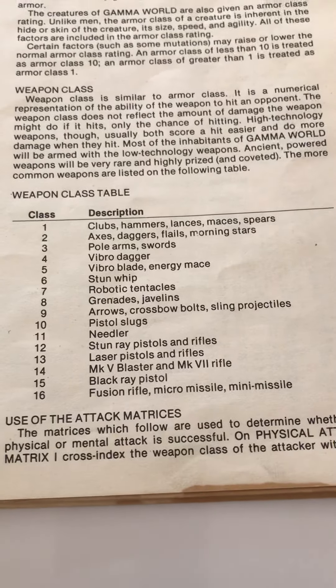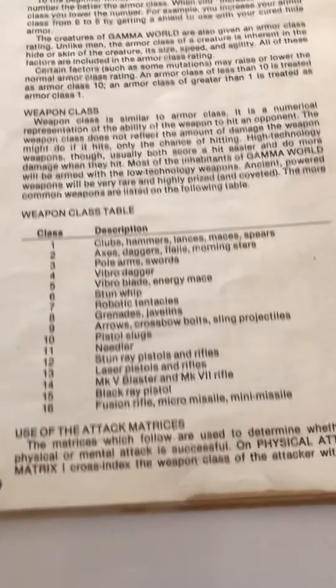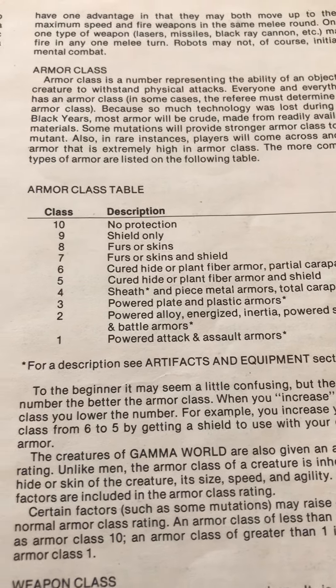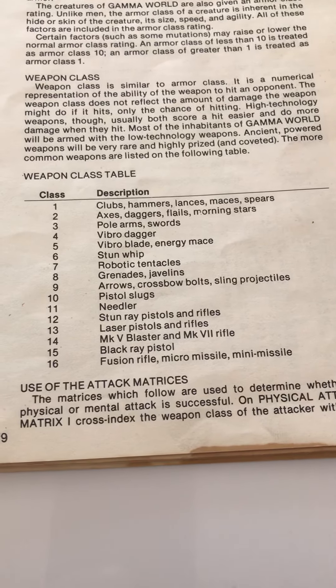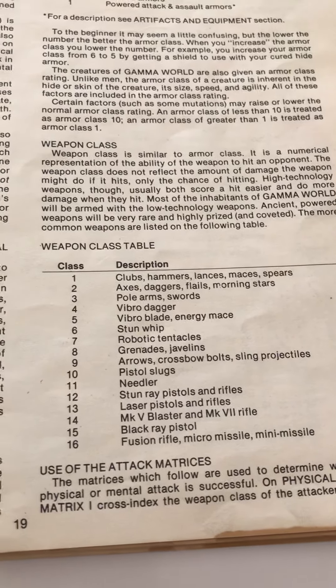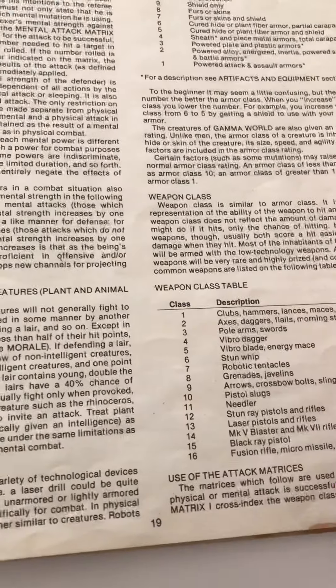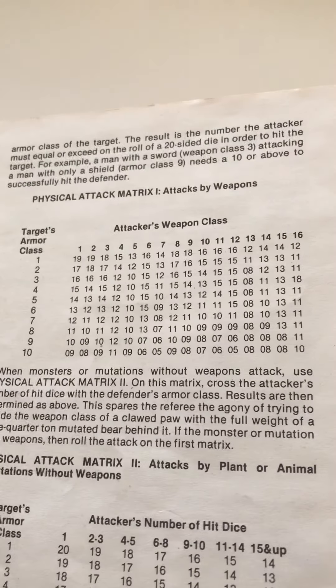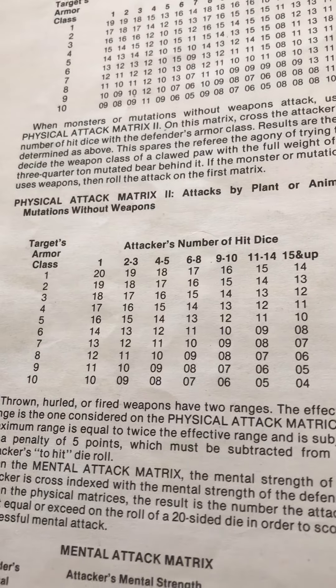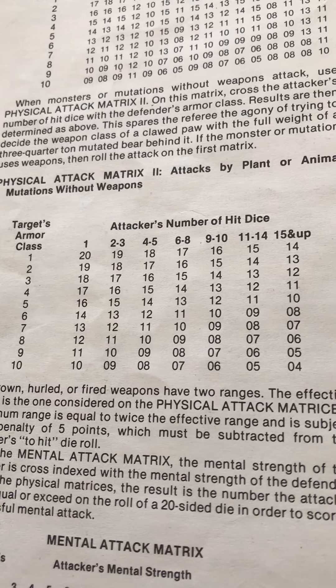Instead of improving your chance to hit as you advance in level, there was a weapon class. Armor class was a descending scale from 1 (the best armor) to 10 (the worst), and weapon class ran from 1 being the worst to 16 being the best. Clubs, hammers, lances, maces, and spears were the worst; fusion rifles, micro missiles, and mini missiles were the best. You'd roll on a matrix of weapon class versus armor class to determine whether you hit. If you were not using a weapon at all, you'd roll on a separate table, and the chances were pretty bad.